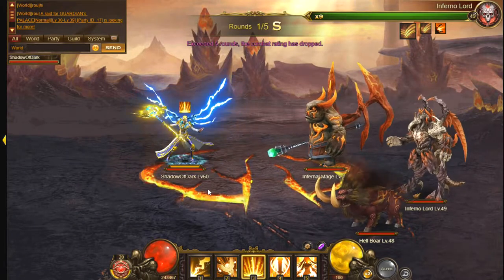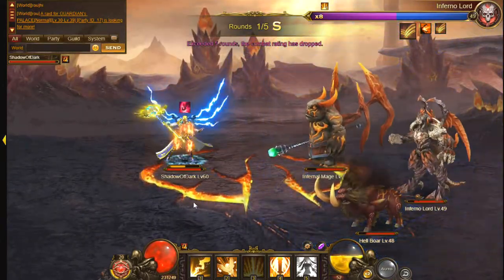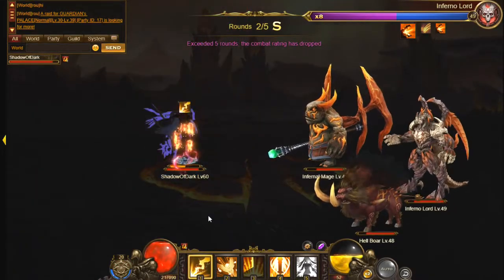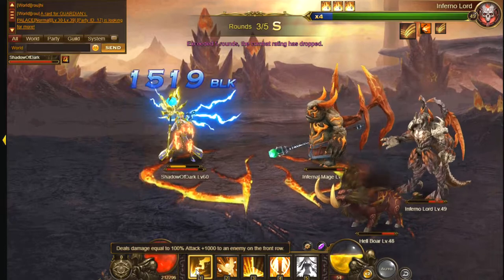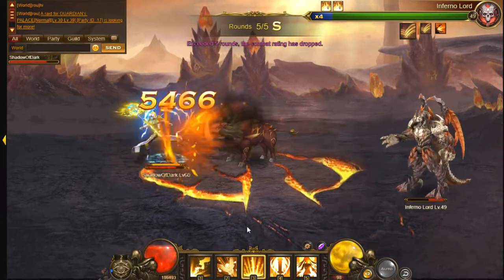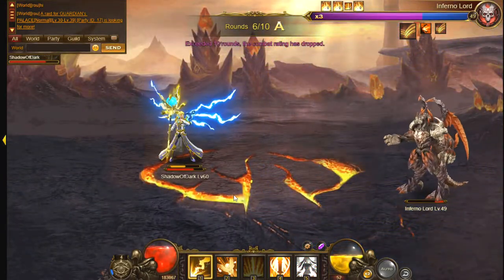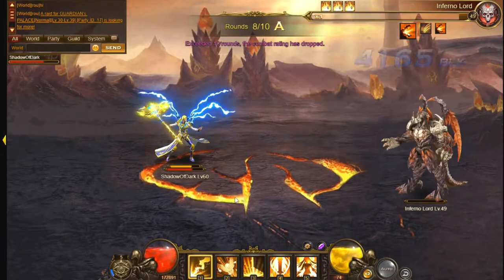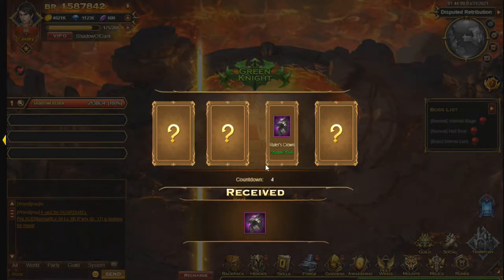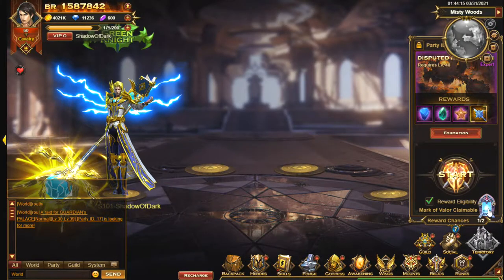Here we go with the end boss. Same process as with the other bosses — this one's quite a bit harder though. Use the big skill, Falling Meteor, to destroy really quickly. The reason it does so much damage is it has this sort of bleed effect as well, I believe. It makes the bosses a lot easier. The Inferno Lord is defeated really quickly, nice and easy. Let's go and claim the reward — I did actually miss that chest, I should have got that, but that's my own fault.